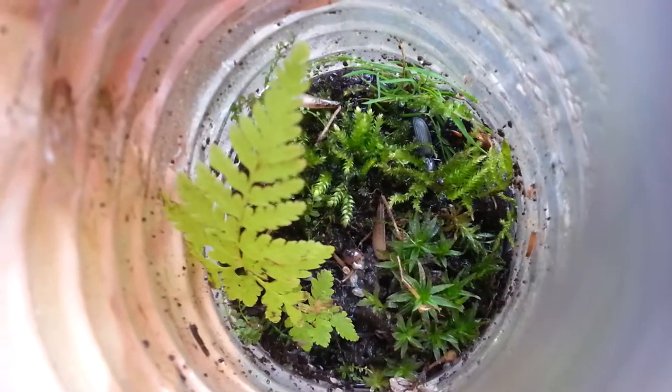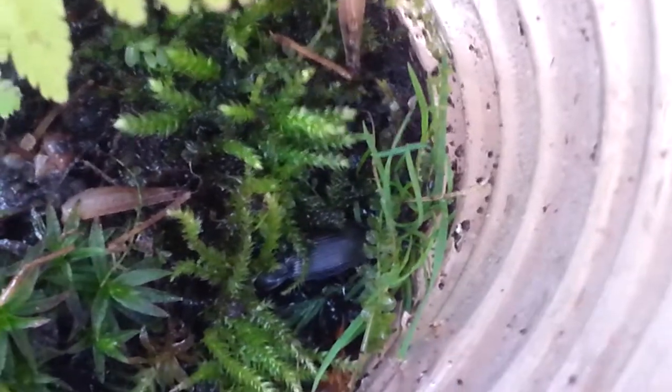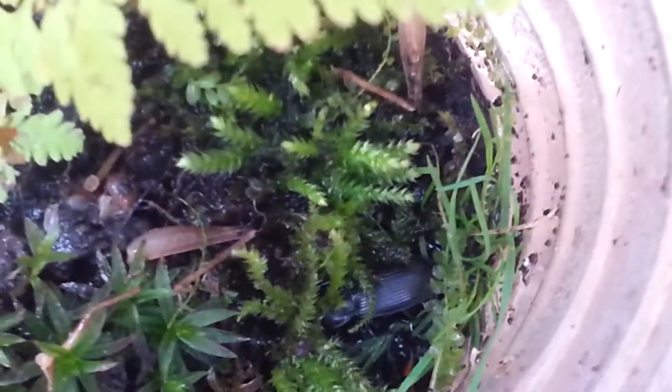The original concept of this vivarium was to create a setup that can self-sustain itself, but with Dante that won't be possible because he requires specific care. I think it's interesting to set up this vivarium in a plastic bottle — if you find a plastic bottle in the wild, you can actually use it as a small vivarium to create a metaphorical thing. Plastic bottles are really bad for the environment, but you can actually grow your little tiny world in one, which is good for the environment.